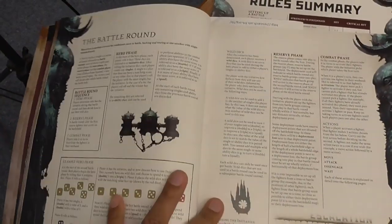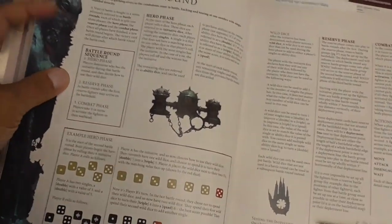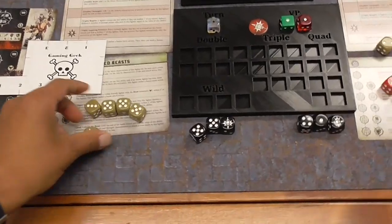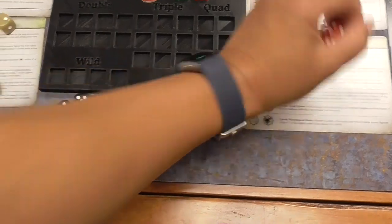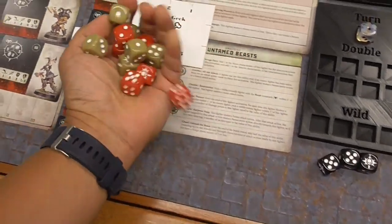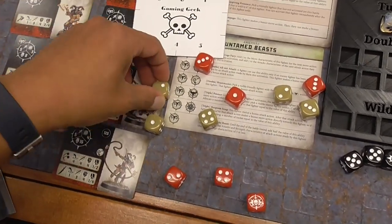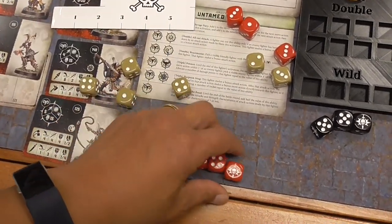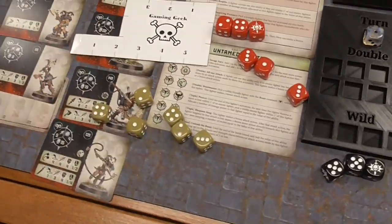Now setup is done, so we go into the battle round. A battle round has three distinct phases: the hero phase, reserve phase, and combat phase. In the hero phase, both sides grab six dice and roll all of them. Because I'm playing all characters, I'll roll all 12 dice.